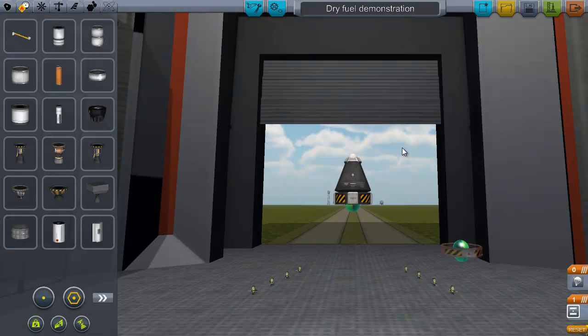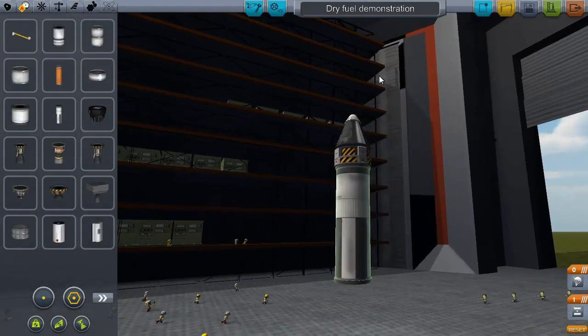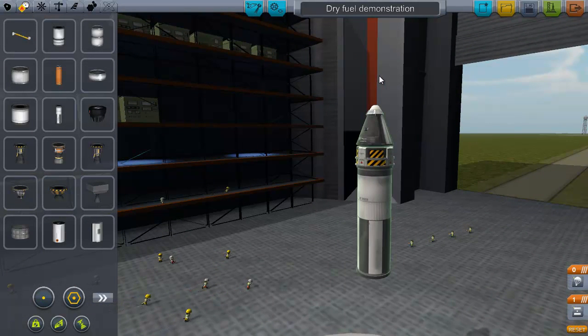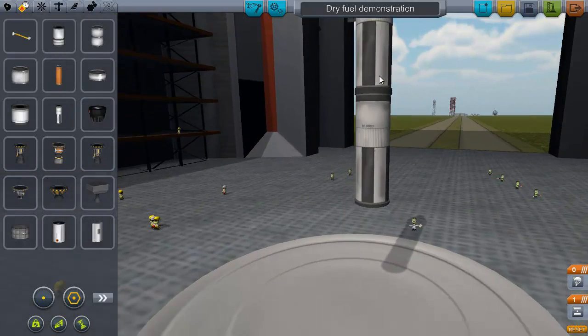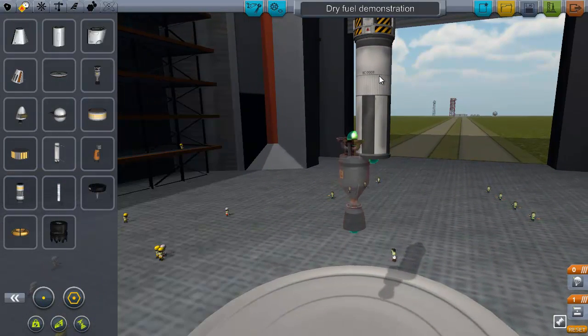This is a decoupler - decouplers allow for staging. The reason there's a decoupler here is so that the rocket can break off, so we don't wind up with the rocket blowing up when it comes down. This is a liquid fuel tank, because we're going to use liquid engines, not solid engines, but those are a little more complicated to explain because they have throttle. You use shift and control keys to change the throttle, and we'll show you where you'll see the indication of that changing when we actually get into the game.